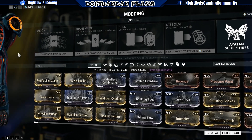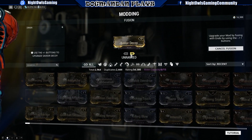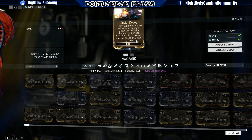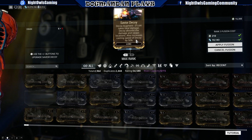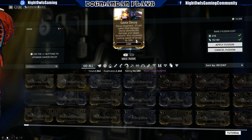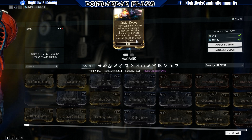Next is Save Your Decoy for Loki. Let's max that up so you can see it. If Loki takes fatal damage, Decoy absorbs the damage and swaps locations, and it also increases the casting speed of Decoy by 50%. If I ever had another utility slot available on my Loki, I'm going to have to potentially change things around just to try this one out — that's pretty interesting.